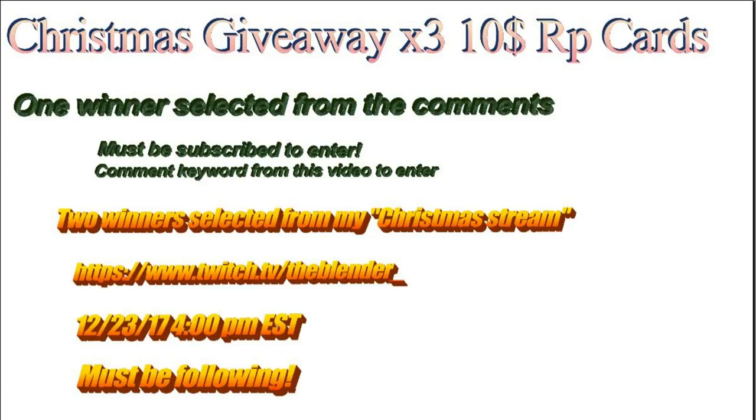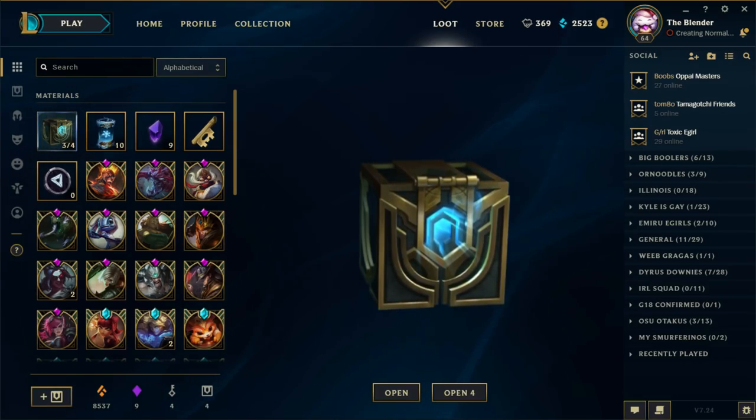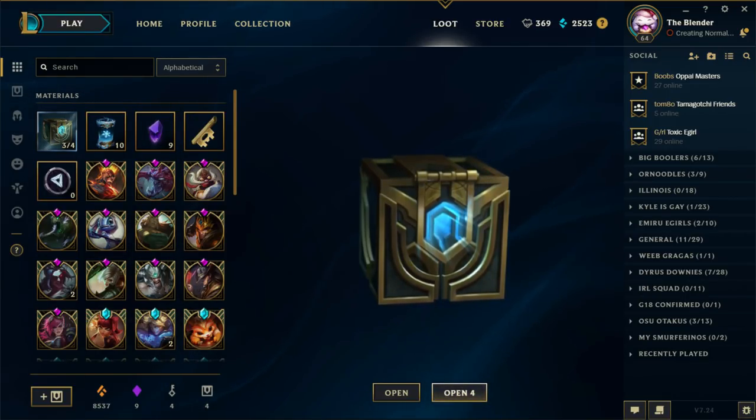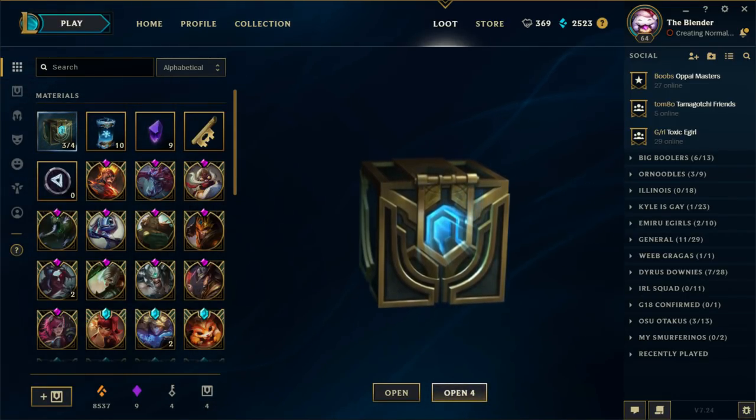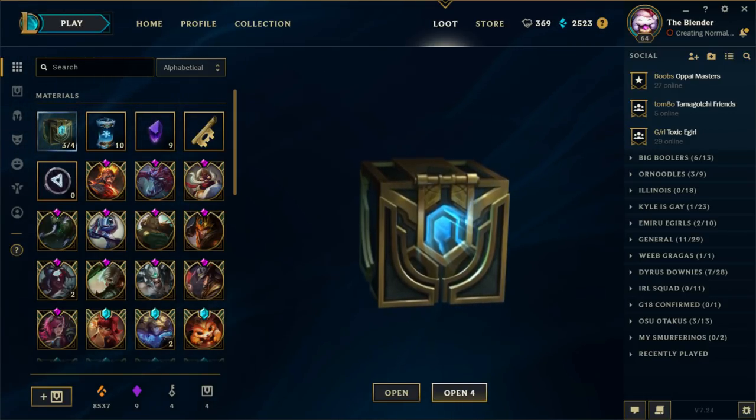Let's go ahead and get into the opening. First we'll run through these Hextech chests quick, because nobody likes Hextech chests — they're garbage. We should be getting Hextech Kog'Maw here. It'd be extremely unlucky if I don't. I just need one gemstone.